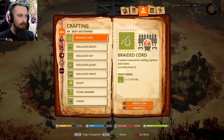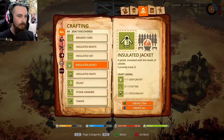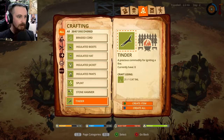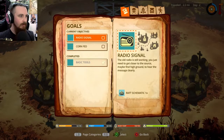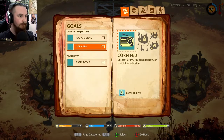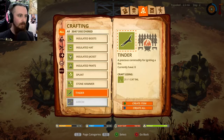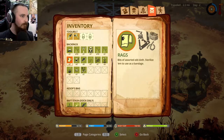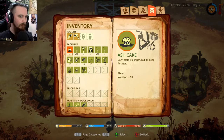What can we make at the moment? Is there anything of interest? What do I need to do? I need to just carry on the trail, and collect ten corn. Do that as well. In our inventory we've got one ash cake - Nutrition plus twenty. May as well eat that.